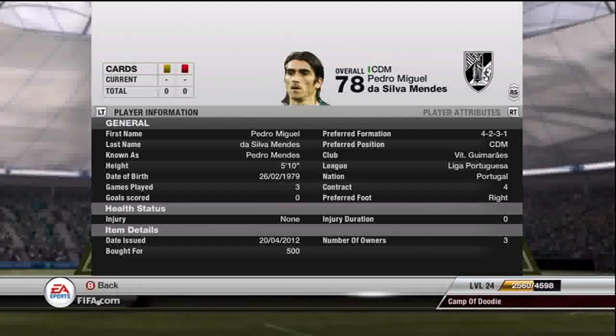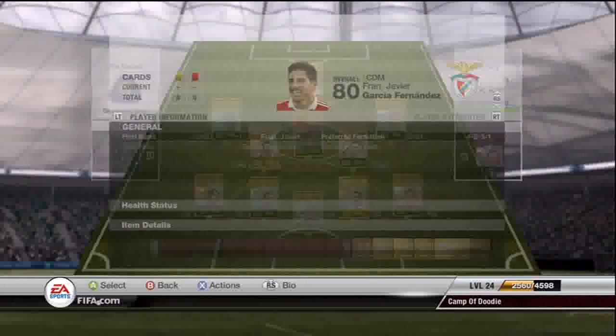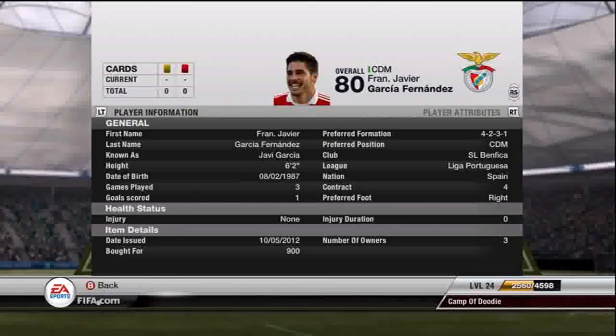Next we have Pedro Mendez — same situation as Marmat. I got him for 500 coins. The most I'd go for him is 700, because he has the potential. But like I said, my right side of the squad is really weak — I guess it's probably just how I play or how I have the team set up. He's not a bad player, he goes missing sometimes, but all the games I've played I've usually been up. He offers a little bit of nice defense. He's definitely worth it.